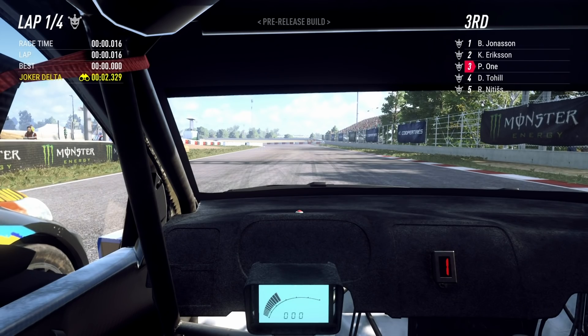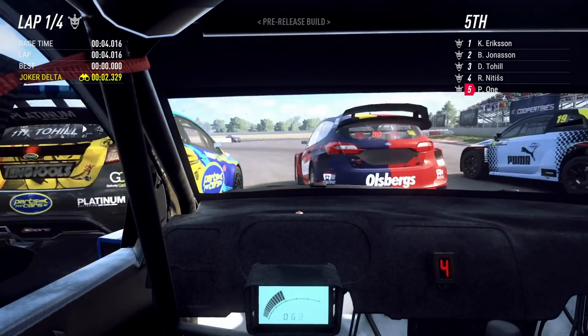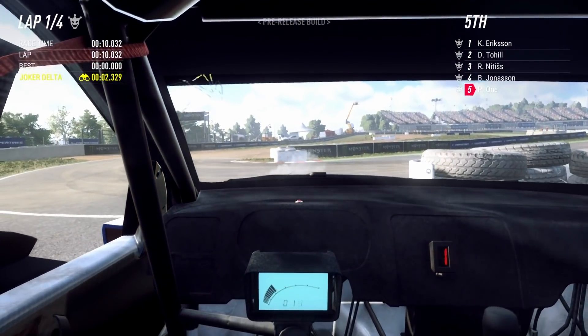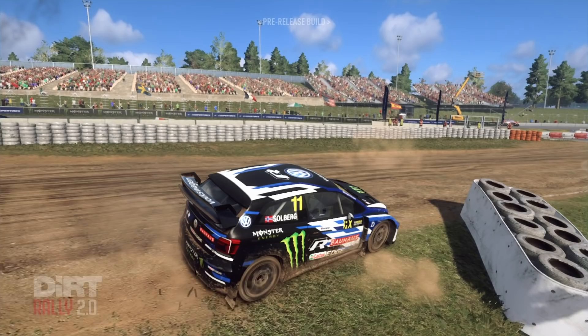However, making the fences more robust may be a good move, but there are currently some immovable tire walls on the rallycross tracks which are massively unrealistic, stopping you dead if you hit them. The Ego engine has been able to do trackside object physics for a decade, so this really does need to be fixed before launch.